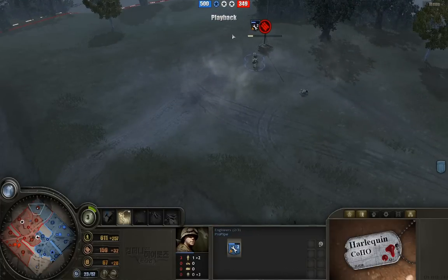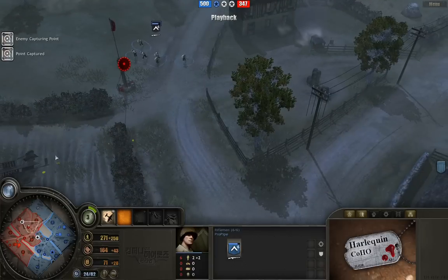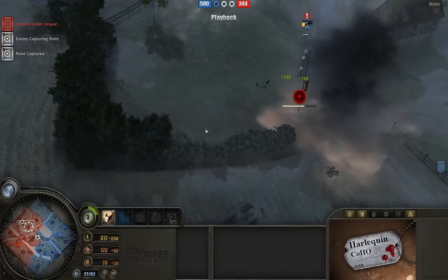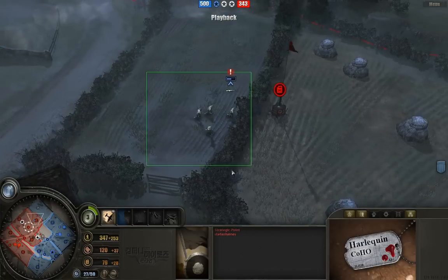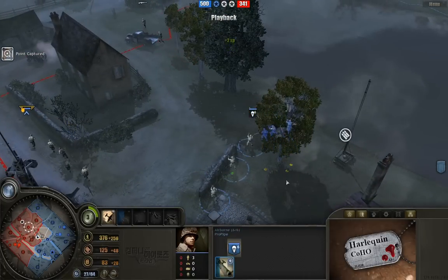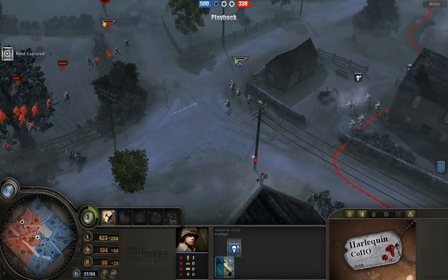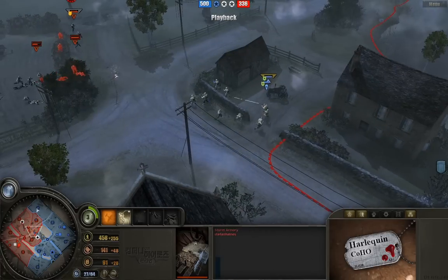Finally we see a flank coming from the north — Stefan is trying to recap some of his northern positions with a single infantry squad and slightly wounded engineers with a flamethrower. More Volksgrenadiers moving along, and we've got reactive artillery on this key intersection point. Stefan knows he can't lose this point — any units inside that circle run the risk of getting hit by about three artillery shots. They're retreating, which is the right move. And now we see the advantage of the Airborne player — here come the first group of Airbornes, and they're researching the Recoilless Rifle, which is a great anti-vehicle weapon, because Stefan already has his Sturm Armory up.